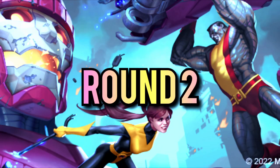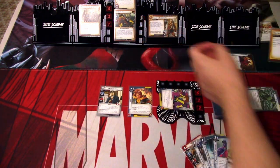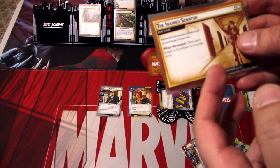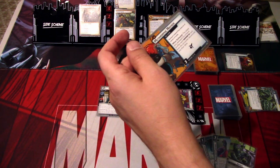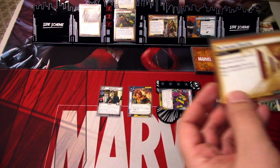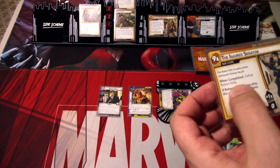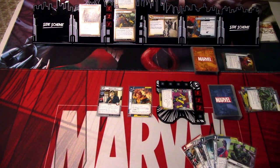Let's go to the next round. We need to advance the scheme also. So the Injured Senator — we had to deal one damage. Phase down. Encounter card — we have the Metamorphic Mayhem. It is a side scheme with three threat on it. When defeated, the player who defeated this scheme shuffles each shapeshifter card from the encounter discard pile into their deck. Then we flip the main scheme — nine threat to lose the game. Also when completed, defeat Robert Kelly. So if Robert Kelly leaves play, the players lose. Now we just need to defeat Sabertooth.